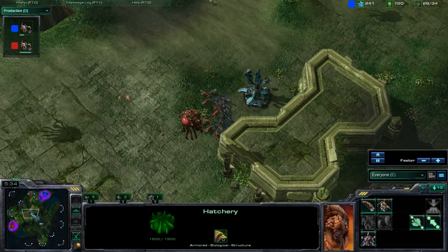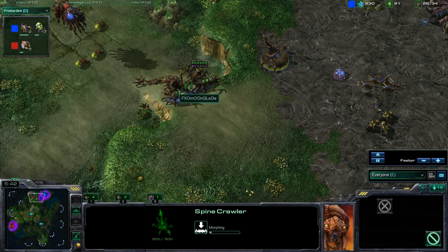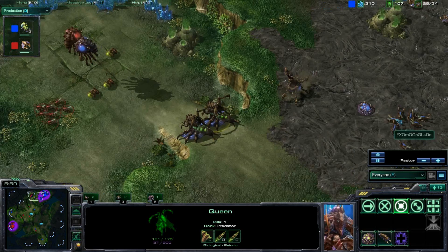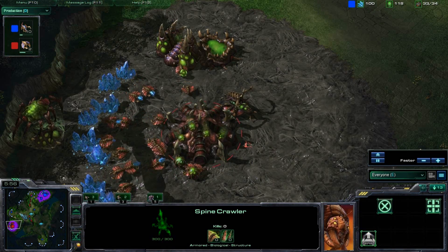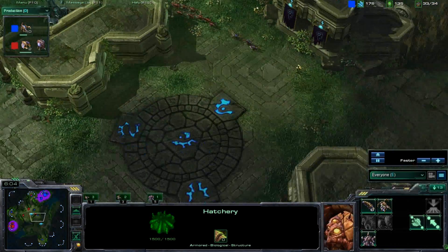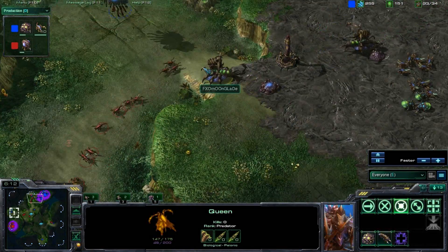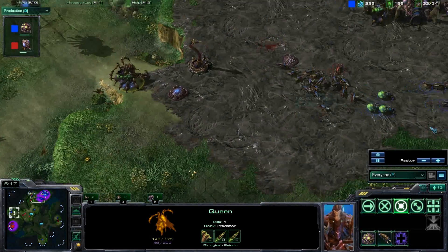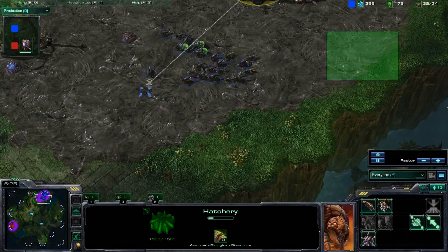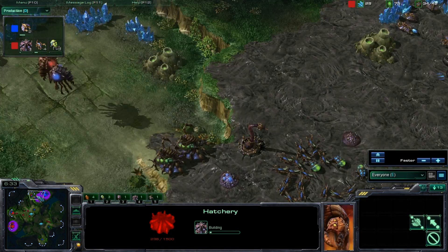A nice chunk of those zerglings were killed and we have a nice block off here. This is a very nice strategy — you can be very aggressive but when you want to, you just back out, use a couple queens, use transfuse on them, and throw down that spine crawler. I like the way Moonglade is playing this. In Zerg vs. Zerg, players say zergling-baneling is the same every game, but with these build variations it's quite a difference. Maro is able to contain his opponent.